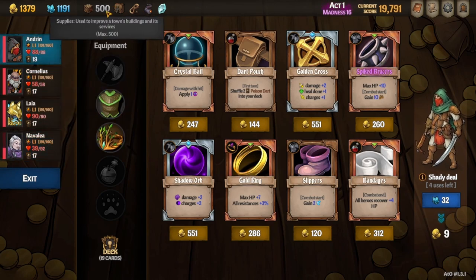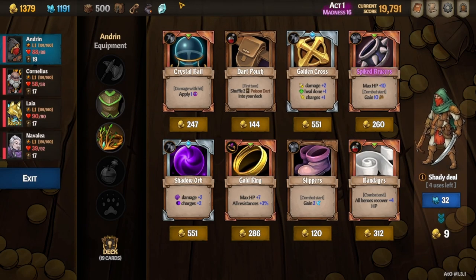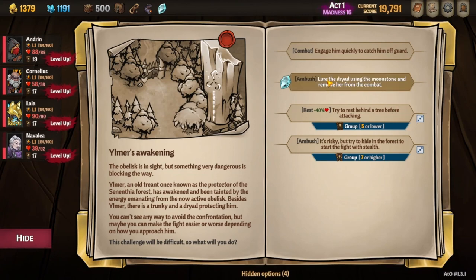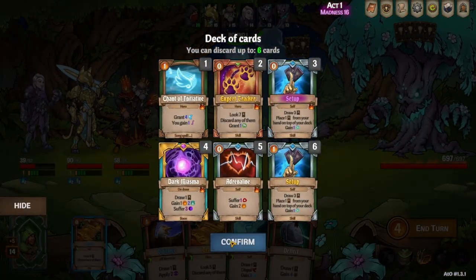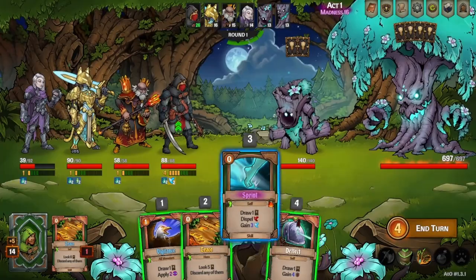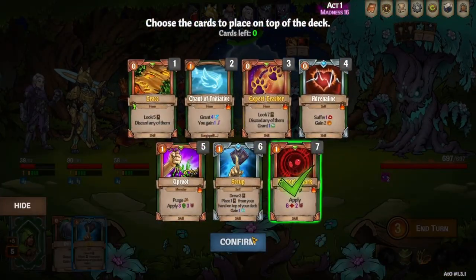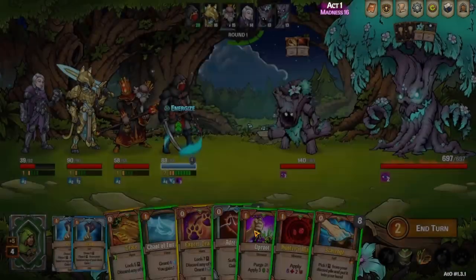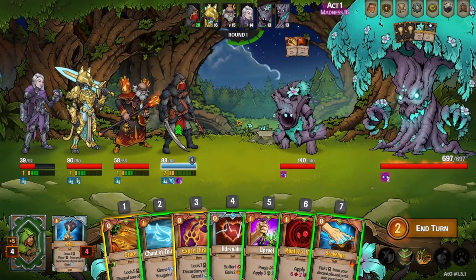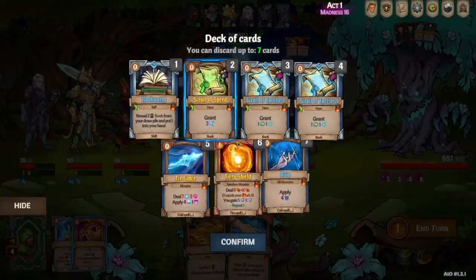We looked at getting Slippers but speed-wise it doesn't change a thing. I had to talk about it with GA — he agreed it doesn't make sense. Slippers is normally so good, but our speed control is fine as is and getting Slippers wouldn't change anything since we need four fast on most of our heroes, and Slippers only provides two at max. We get Expert Tracking on Cornelius. We find a Rain early on. We get rid of the Bookworm and the fast scroll so we can draw as many useful spells as possible.